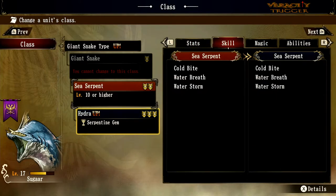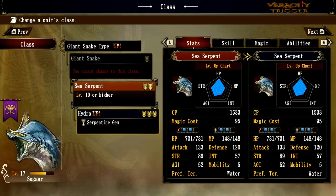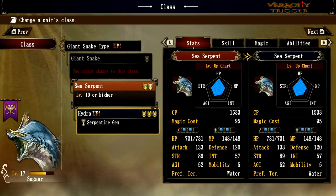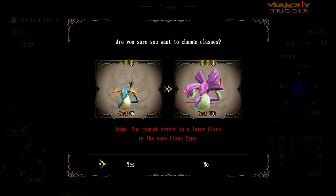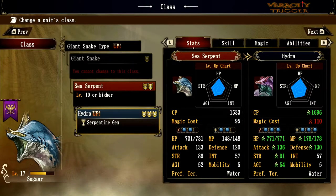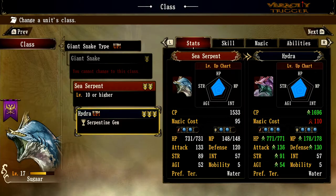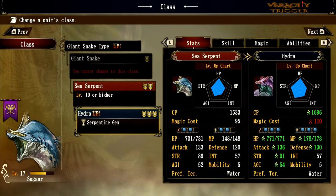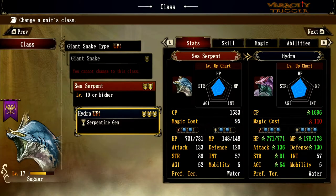At level 10 you can class up into Sea Serpent, and immediately you can also class up into a Hydra if you have the Serpentine Gem. So at level 10 you could immediately class up into a Hydra — this requires an item, very much like the original game. You do have to be a Sea Serpent to class up into Hydra, though. There are four items in the game that work this way — you use the item and boom, you're classed up.